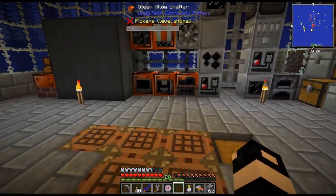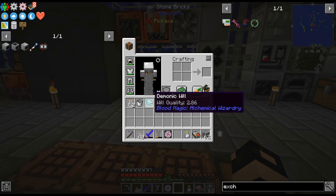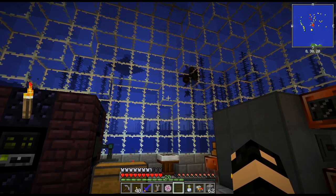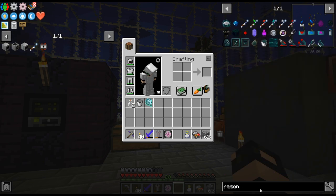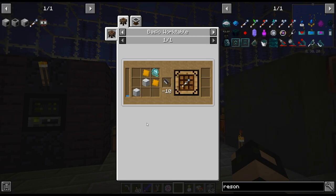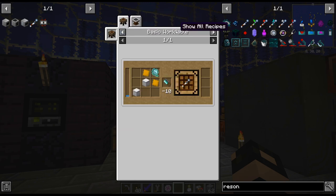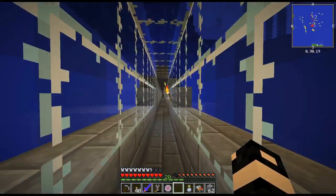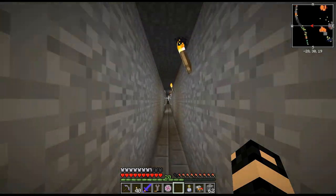Last episode we also finished — right at the very end — we got a Demonic Will because we needed one for crafting up the Resonating Wand. I just realized I left the work table up at the base. I'm going to have to go get that. We'll break it down and do the Resonating Wand.